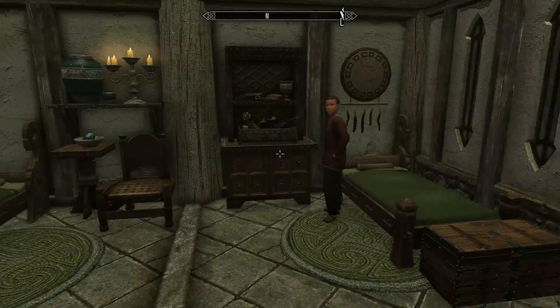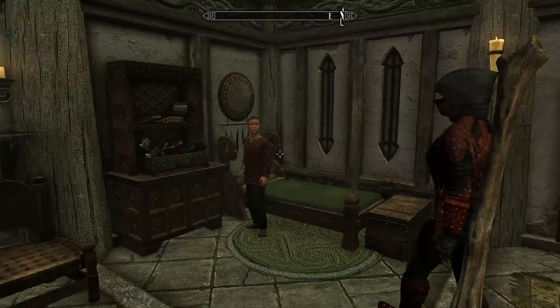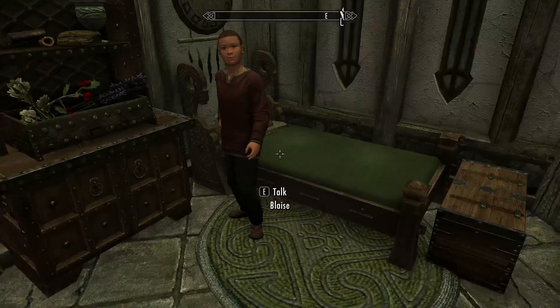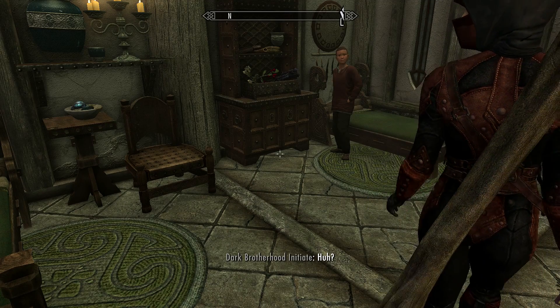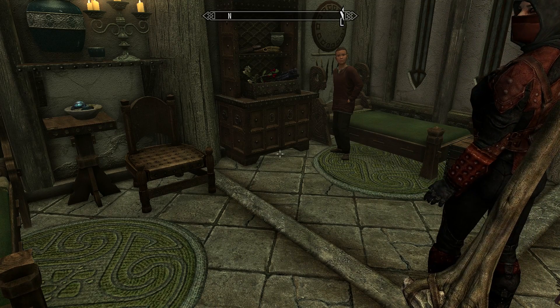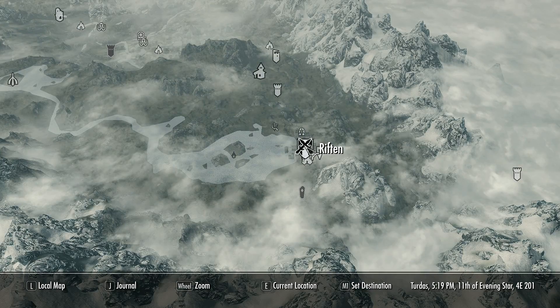The next thing you're going to need to do is get a children's bedroom, fully furnished with the children's beds. As you can see he's standing by his bed — if you don't have the beds in your house you won't be able to adopt a child, so just make sure you have those.